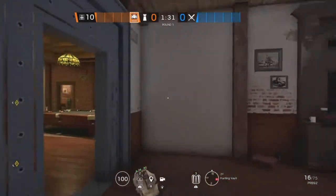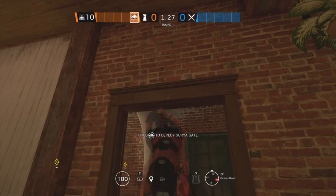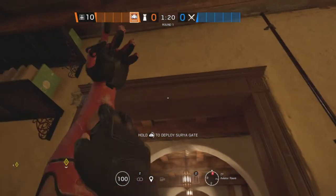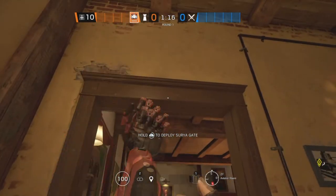The next site on Villa is Aviator Room and Games Room. Starting off in Games Room, we're going to put an Aruni on this doorway. The second Aruni is going to go in Aviator Room on this doorway, and the last one is also going to go on this doorway.